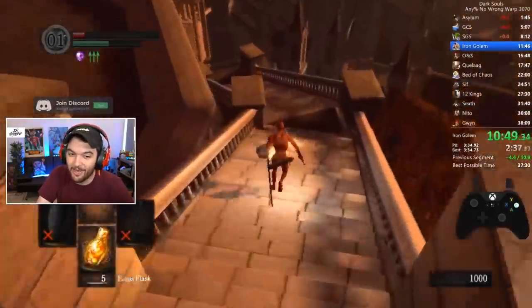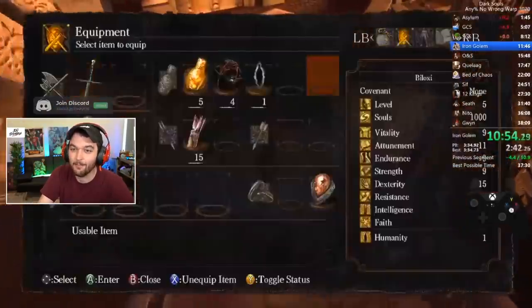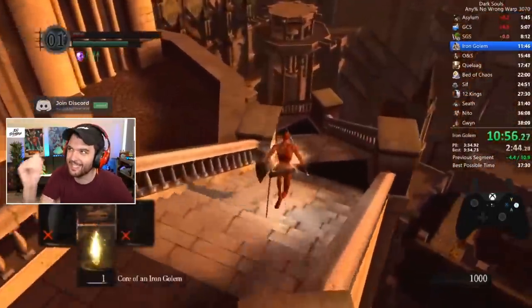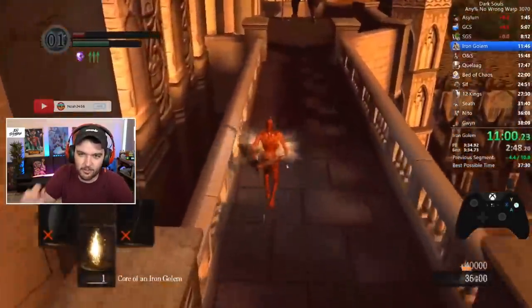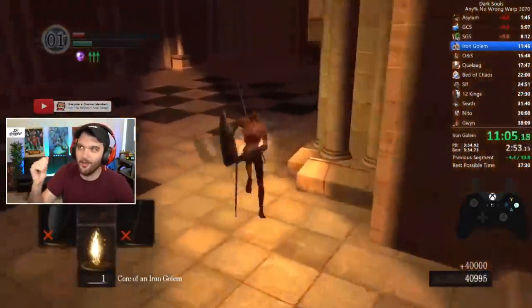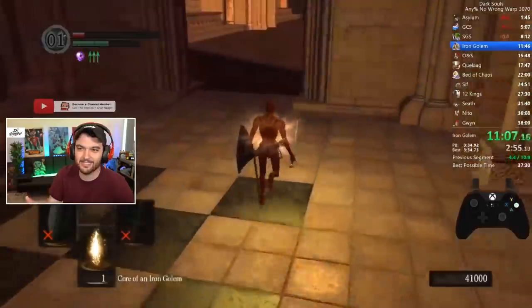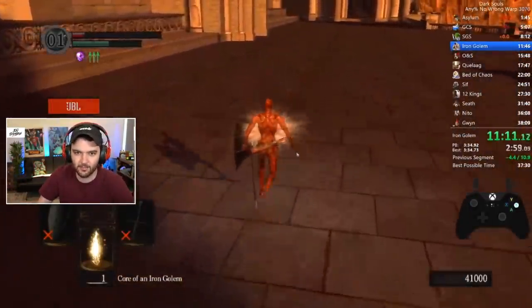If you don't know what happened there - basically he died. He died because he got knocked off the edge and hit the kill barrier down below. Absolutely incredible. It's very precise - the way you have to position him and maneuver him. But if you get him into the right spot, he falls off and dies. You literally just one shot an entire boss because you knock him off. It reminds me of Destiny.